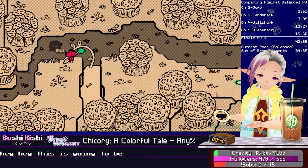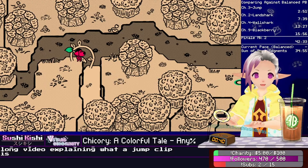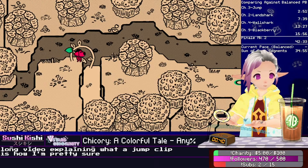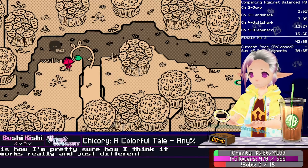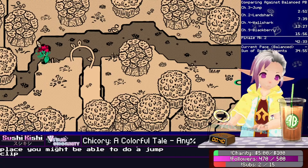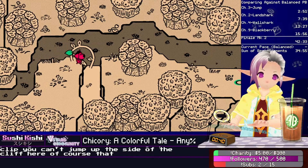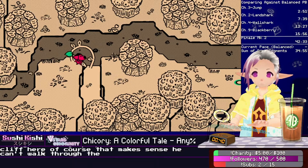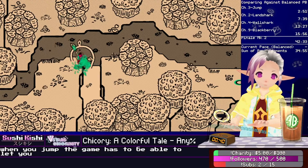This is going to be a much too long video explaining what a jump clip is, how I think it works, and different ways to spot a place you might be able to do a jump clip. Because as you can see, you can't jump up the side of the cliff here. Of course, that makes sense. You can't walk through the boundary here, but when you jump, the game has to be able to let you go through boundaries.